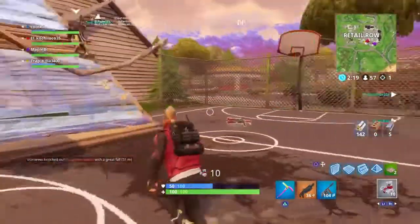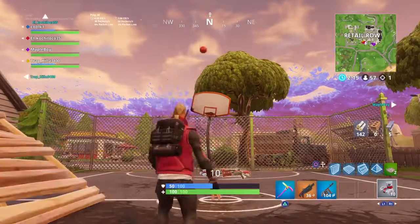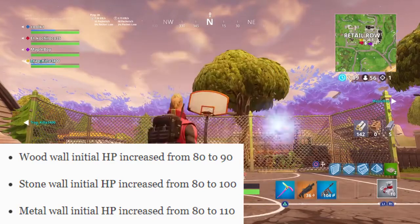Starting off with the build, they did do a health point increase within the wood, the stone, and the metal. Starting off with the wood, they increased it from 80 to 90; the stone 80 to 100; the metal 80 to 110.